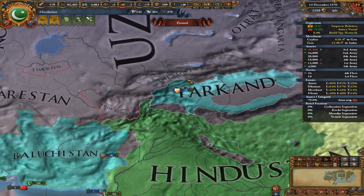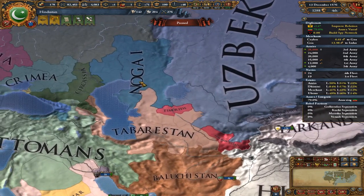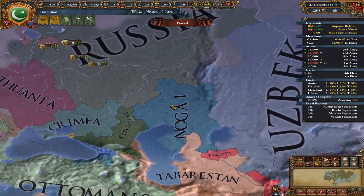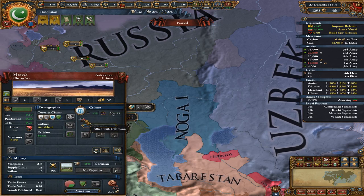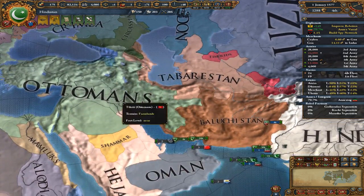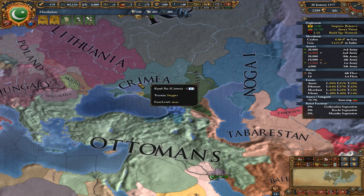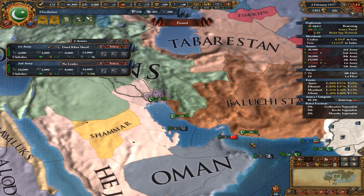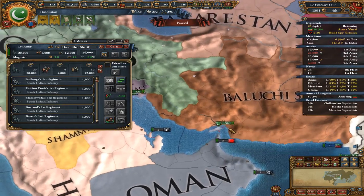Yarkand has claims on Chagatai, and Chagatai is allied with Nogai. We'll probably get into a confrontation with them at some point. If Russia tries to expand their power here, I bet at some point Russia is going to bring us into a confrontation with the Ottomans over Crimea, who is an Ottoman ally — just a guess, but I'm pretty confident in it.